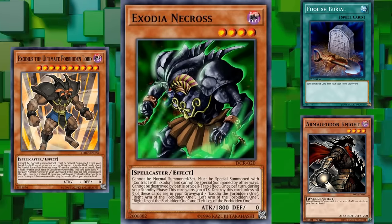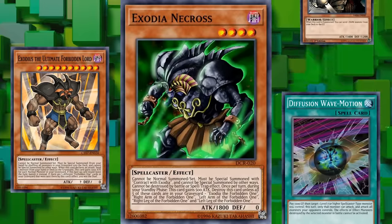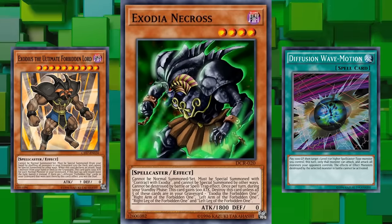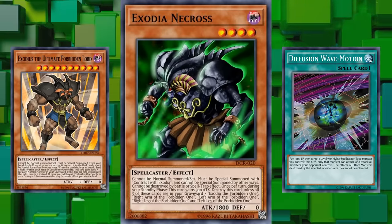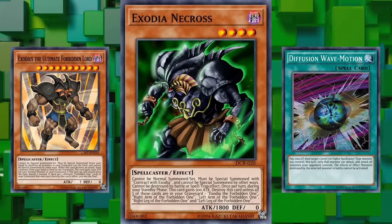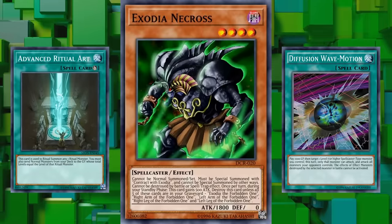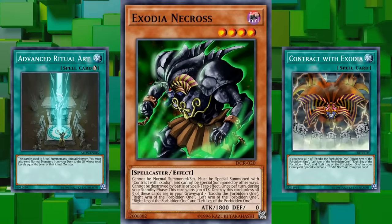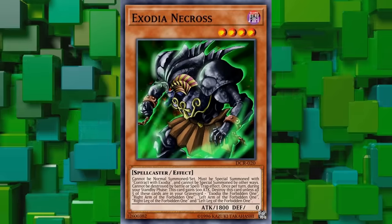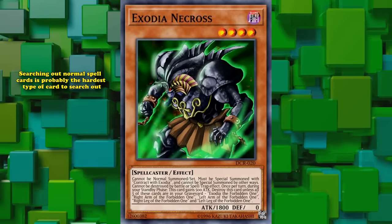There's also Exodius the Ultimate Forbidden Lord, who can send pieces of Exodia from your deck to the graveyard when it declares an attack. It's a level 10 Spellcaster, so if you activate Diffusion Wave-Motion on it, it gains the ability to attack all of your opponent's monsters once each — if your opponent has five cards to attack it can send all five pieces to the grave and actually win the duel on its own. That's a gimmick though. The best way is through the Advanced Ritual Art method, and then you still have to search out both Exodia Necros and its specific spell Contract with Exodia, which don't really have good ways to search them out — searching out normal spell cards is probably the hardest type of card to search.